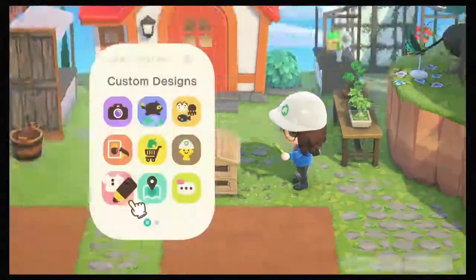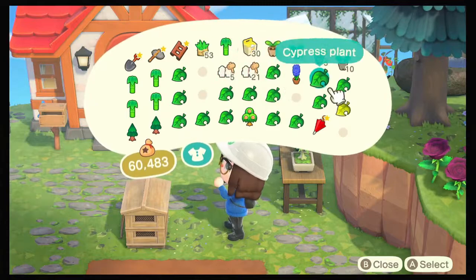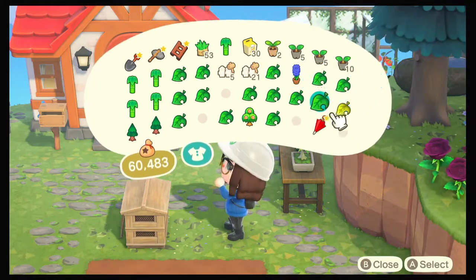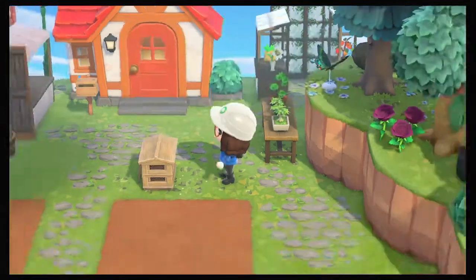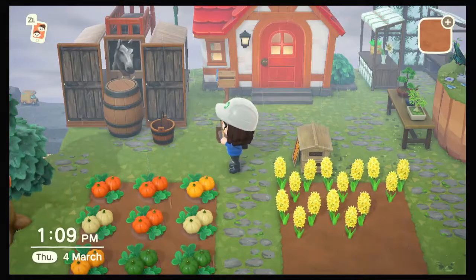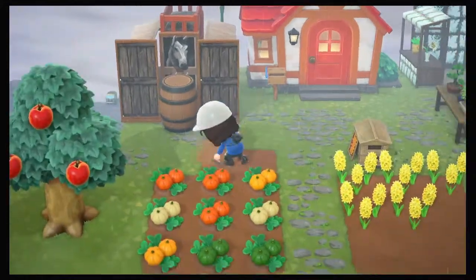I'm putting down a beekeeper hive here because, since we have corn, I thought it would be a nice tie-in — it would encourage a lot of bug activity in real life. And by magic we've got pumpkins and yellow hyacinths.